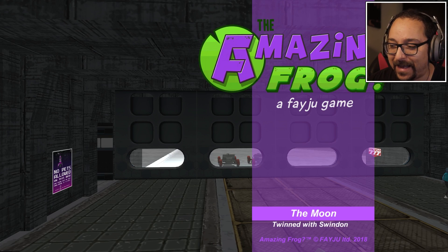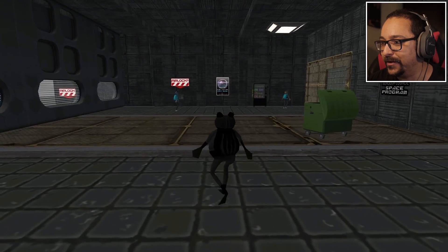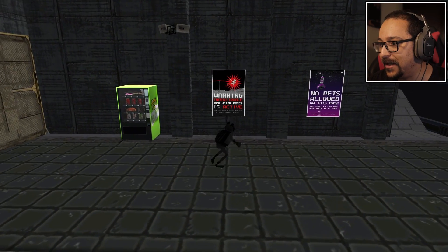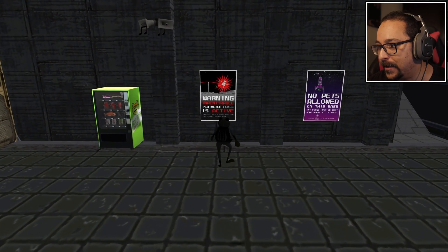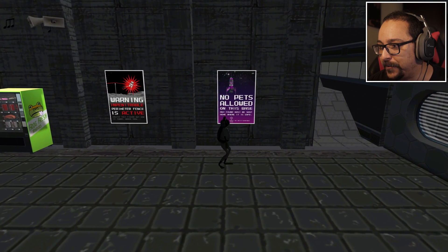This feels good. This is cool — I like the music too. We got some hip-hop frog music. Warning: impenetrable perimeter fence is active. No pets allowed on the base — any found must be sent home where it is safe. I'm gonna end this here so we can continue on the moon in the next video. I've been waiting so long for this — it's been so hard. A long journey has been completed today and we're going to the moon in the next episode. Hope you guys liked it — if you enjoyed this video, give it a like. Thank you for watching and I will see you in the next one.